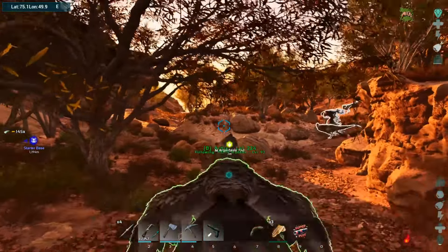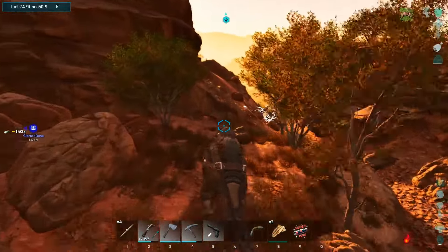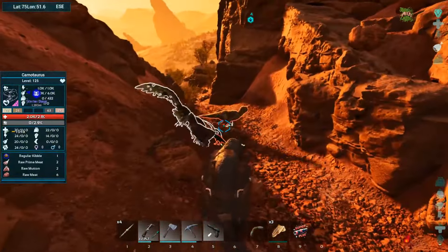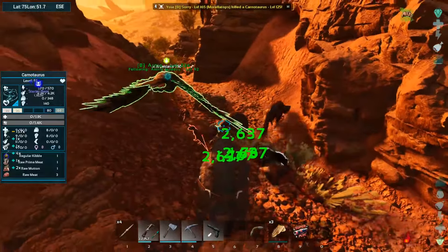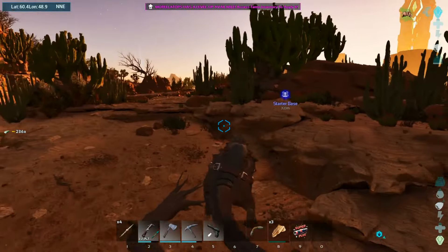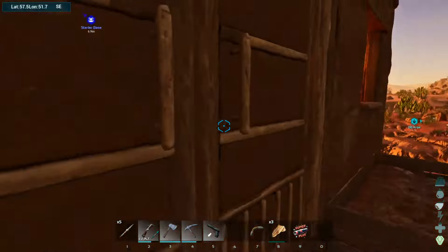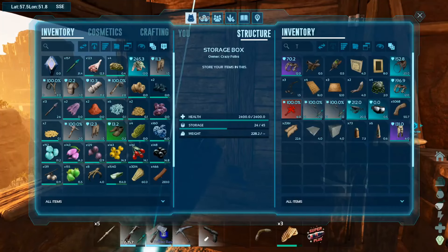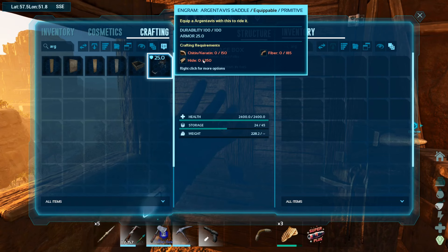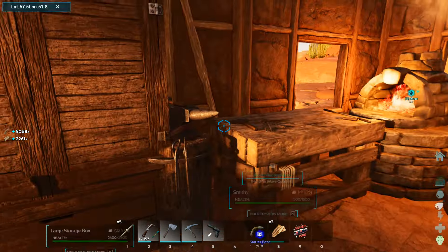I thought that was a Euteranus for a second — there's no Euteranus over there. Come on Arnie, we don't need to fight these guys. We might actually make it back — what do you know! I told Arnie to land; unfortunately he landed way out there. We need to make the saddle — I don't have an Argy saddle. I need to craft an Argentavis saddle: chitin, keratin, hide, and fiber. Should be no problem.